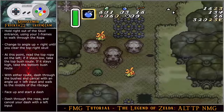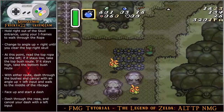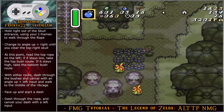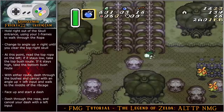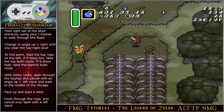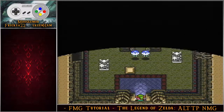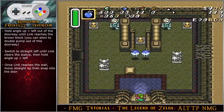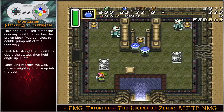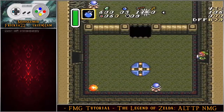Hold right out of the Skull entrance, using your iframes to walk through the rope. Change to angle up-right until you clear the top-right skull. Read the movement of the top rope on the left — if it stays low, take the top bush route; if it stays high, take the bottom bush route. With either route, dash through the bushes and cancel with an angle up-left input, walk to the middle of the rib cage, face up, and start a dash. Dash through the rope and cancel with a left input. The rest of the movement on this screen is the same as before until you enter the dungeon. Out of the doorway, hold angle up-left until Link reaches the brown block, optionally double pump, switch to straight left until Link clears the statue, then hold angle up-left until reaching the wall, move straight up, and snap into the door cleanly.